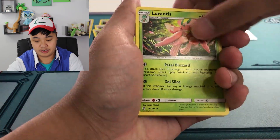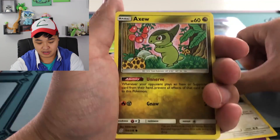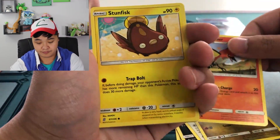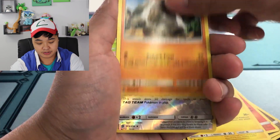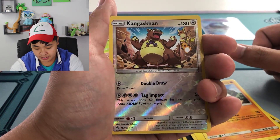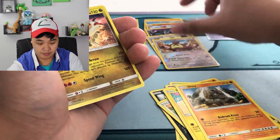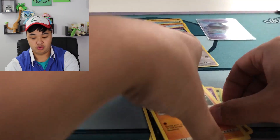Lightning energy, Lurantis, Mesprit, Sableye, Slakoth, Axew, Fletchinder, Onix. Reverse is a rare Kangaskhan, and the rare is a Latios — non-holo. Trash. Put it to the side.